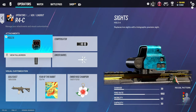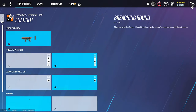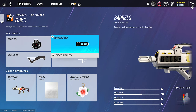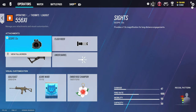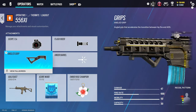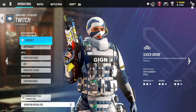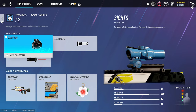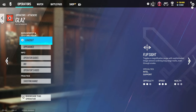For Ash with the R4C, we use holographic A, compensator, and vertical grip. On the G36C, we use 1.5 and compensator with angled grip. For Thermite, we use 1.5, flash rider, and angled grip. Angled grip gives you a bit more recoil sometimes, but it's all preference.